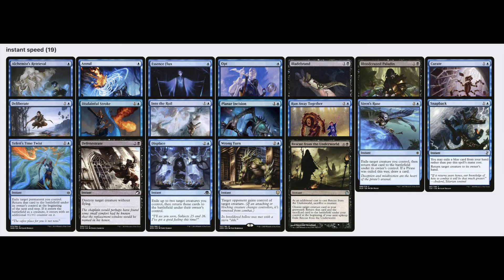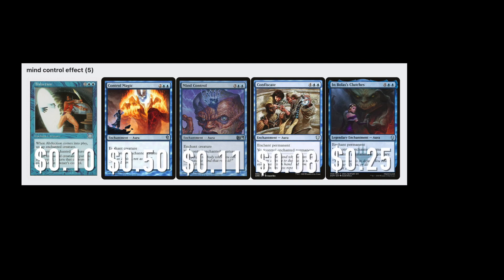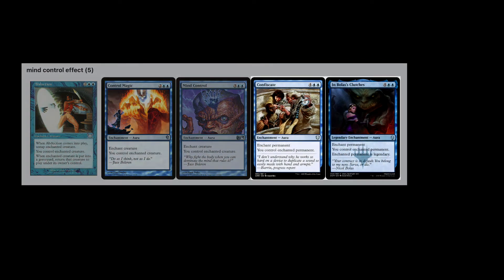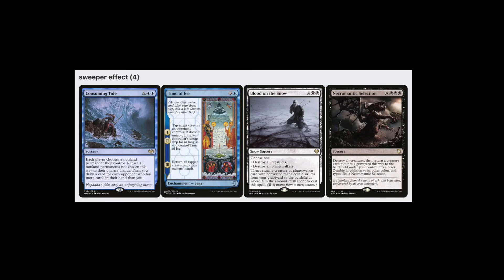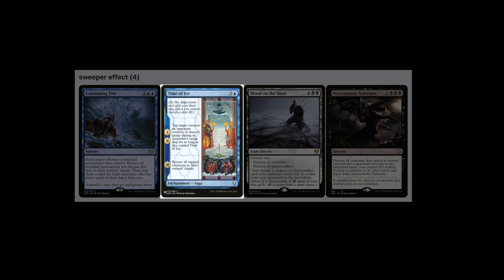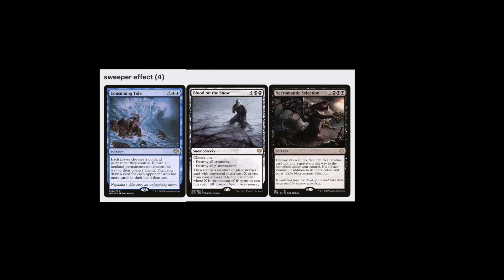Evelyn only lets you cast one spell each turn, but if you have instants or flash spells, you can cast spells on your opponents' turns. And while you're casting spells on your opponents' turns, let me tell you about mind control effects — because they're actually surprisingly cheap, and we run five of them. Two grab anything we want; the others hit creatures. We also need board wipes; ideally we'll be casting our opponents' board wipes, because this deck only runs four. These three are really budget board wipes that allow us to keep Evelyn in play or return her after she dies. This whole deck is really centered around Evelyn — we don't want to be sweeping the board and killing our Evelyn and making her cost a bunch. And with that said, that's the deck. See you guys in the next one.